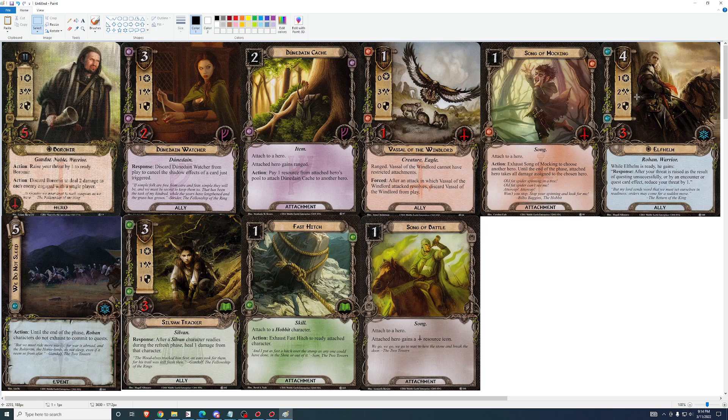Elfhelm. Four cost, one, two, three — five health. While he is ready, after your threat is raised as a result of questing unsuccessfully or by an encounter card effect or quest card effect, reduce your threat by one. I like him a little bit. He's not an essential card but he's a good card. Two shields is nice, two attack is nice. You can have him hang around until after the encounter and quest cards have gone through and then have him do combat. You're not going to have him quest. He's worth a look — not great, but worth a look.